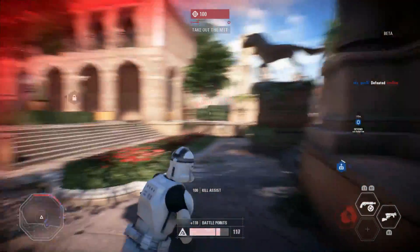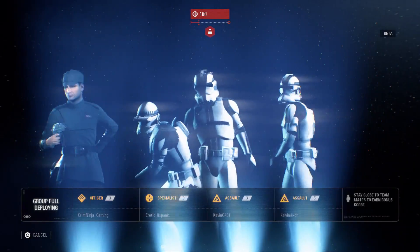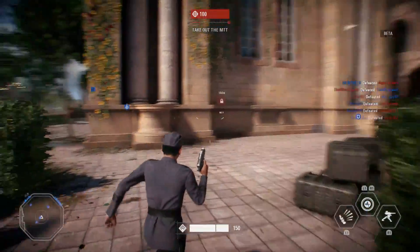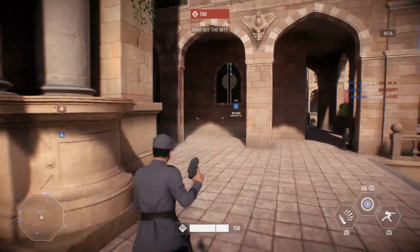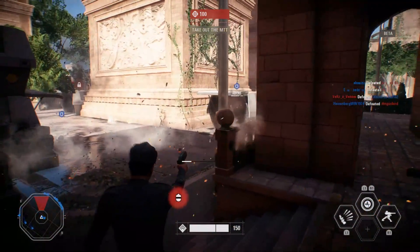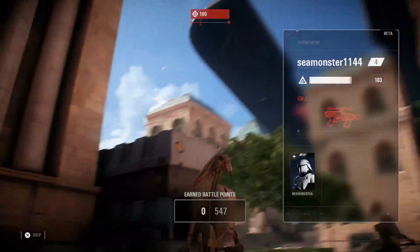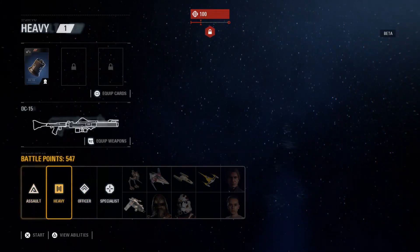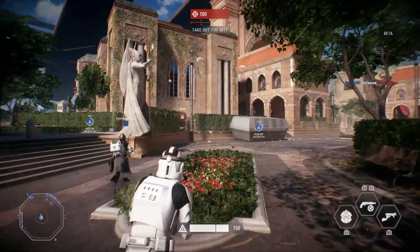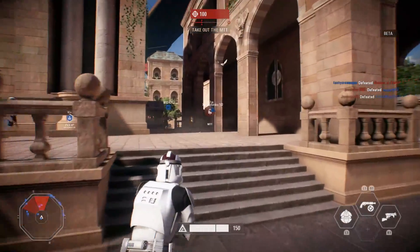Alright, I gotta get kills. Just got an assist. I'm doing terrible. Let's try the Officer class — let's check him out. Actually, let's go with the Assault Trooper again — that's my best class I think, even though I have no kills right now. It'll start picking up. Maybe.